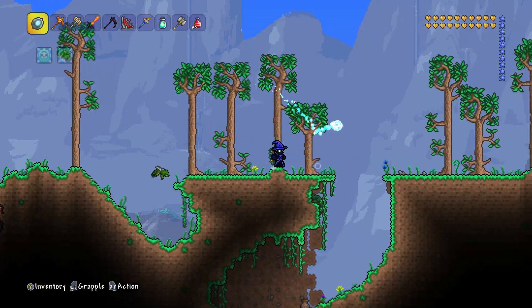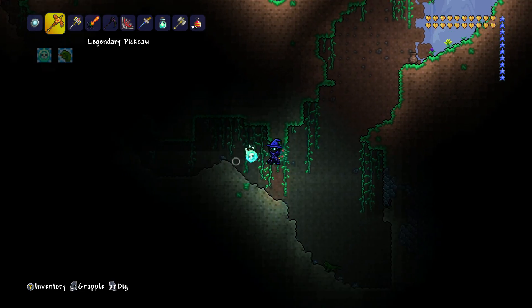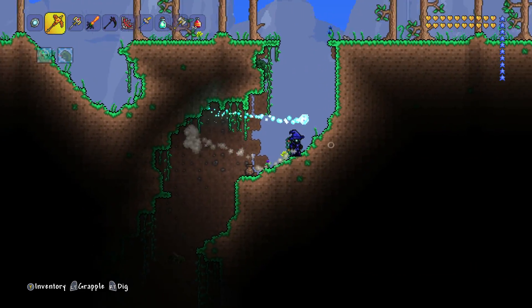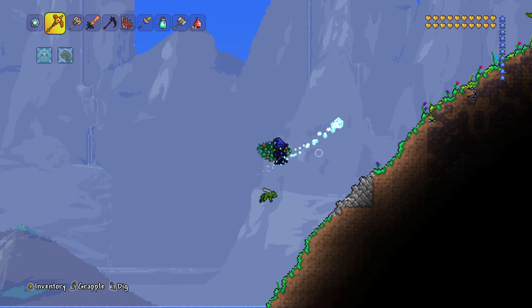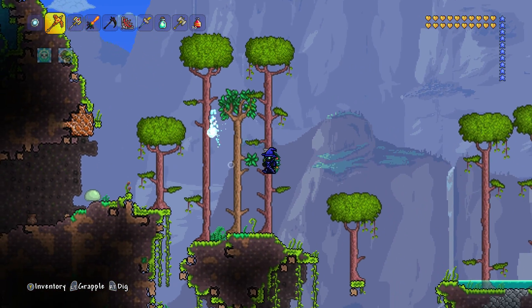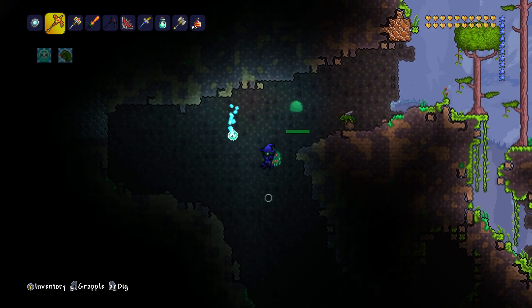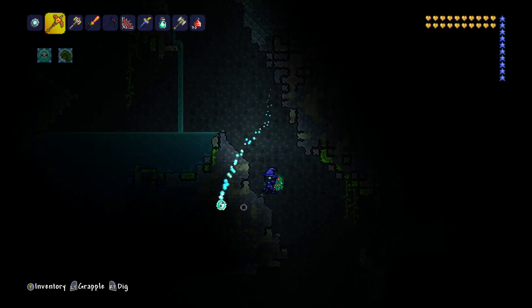Wood's a thing that you can get all the time — you can just grow it any time you like because you get acorns, grow the acorns and then they can grow into massive trees. Or you can even just create a new world if you can't be bothered to wait for the trees to grow. You just have to go farm the trees — there's so many in the worlds, it's not like you'll ever run out.